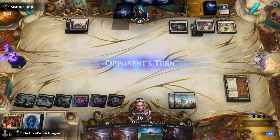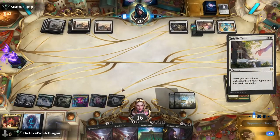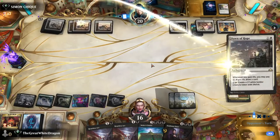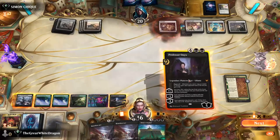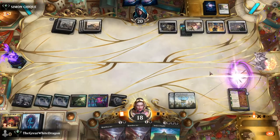On the other hand I will literally just Sign in Blood until you concede. That's what I'm gonna do — nothing stopping me. Dawn of Hope — I know what you are, you're annoying. Do I want to drop a Liliana? Yeah, if he has something I think he's gonna use.